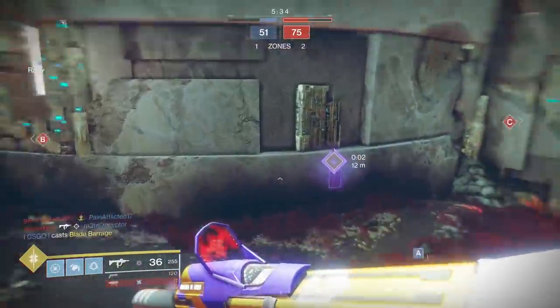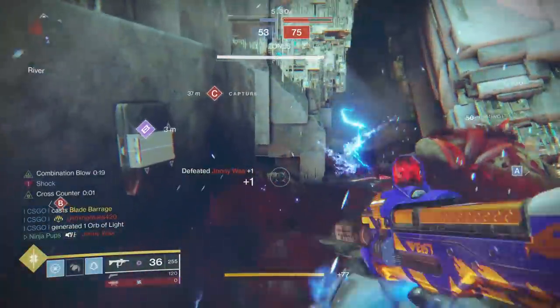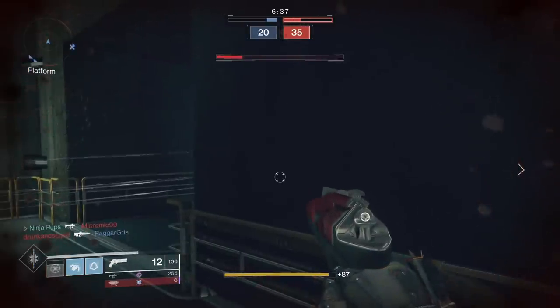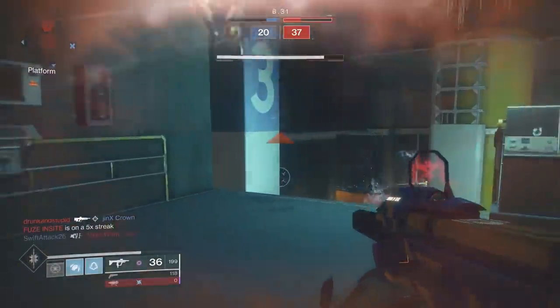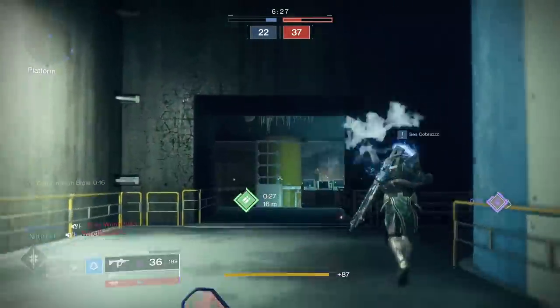As for PvP, running Top Tree Arcstrider and Liar's Handshake is definitely strong, no question about it. Just Cross Counter alone from Liar's Handshake can deal 300 damage, allowing you to instantly kill any player not in their super, regardless of their resilience level.